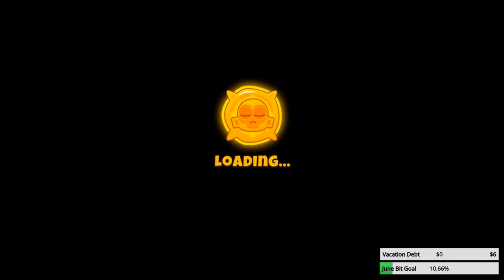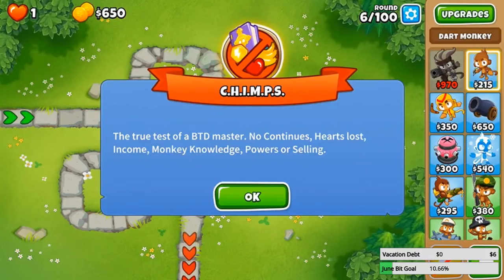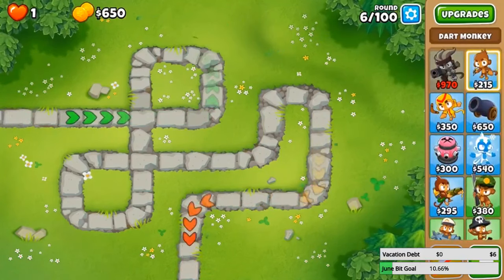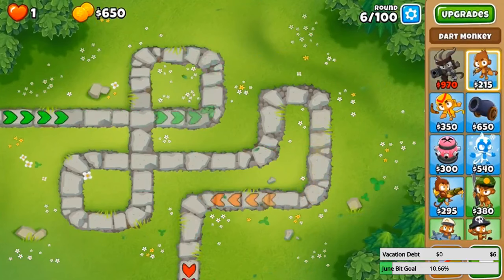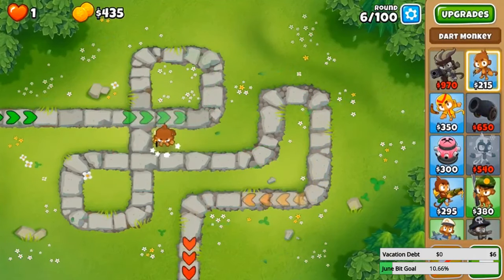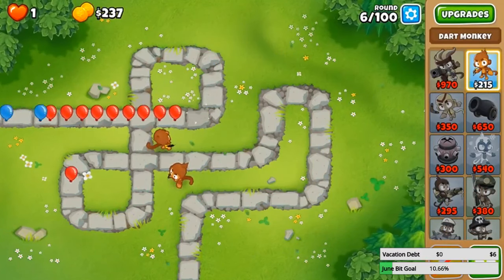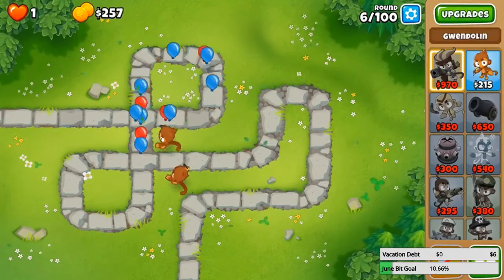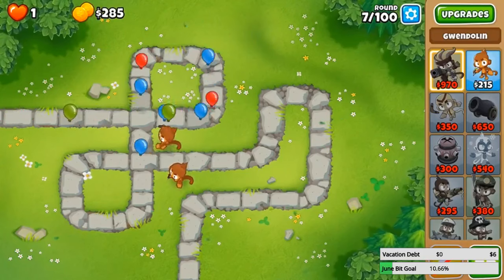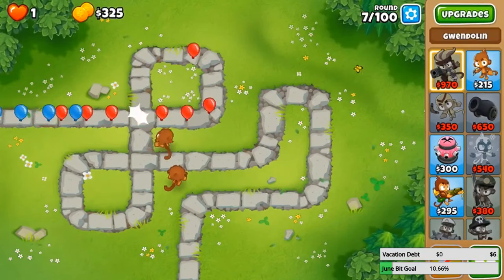This is a true test of a BTD master: no continues, hearts lost, income, monkey knowledge, powers, or selling. So you cannot use any powers, no monkey farmers — you can't even use farms. You get hard difficulty tower costs. What I want to start off with — let's put one here, let's put two dart monkeys. We're starting at round 6. I also did not change from Gwendolyn, which should be fine. I also have auto round start on. I'm just gonna see how far I can get with just these two dart monkeys.